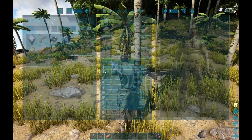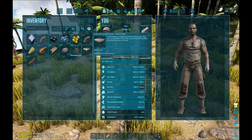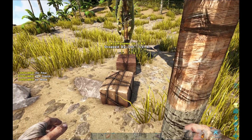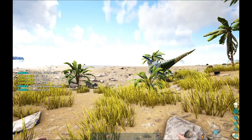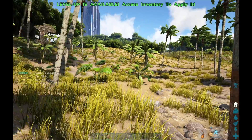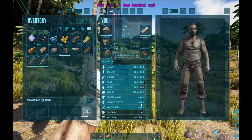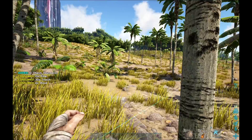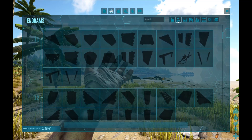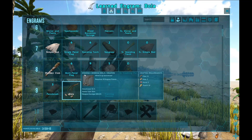Oh no, I'm totally encumbered. But here's a trick for that. We're at 112 movement speed and we need 115 - we are almost there. We're at level 9, but actually we already got that level. Bolas! What do I need? Fiber - I need fiber.